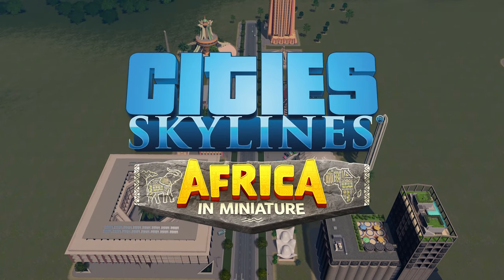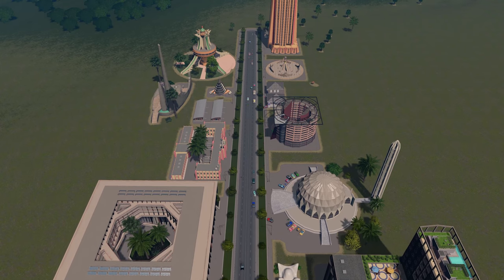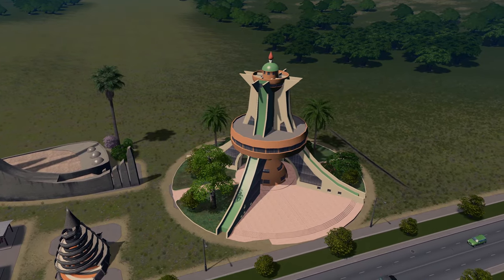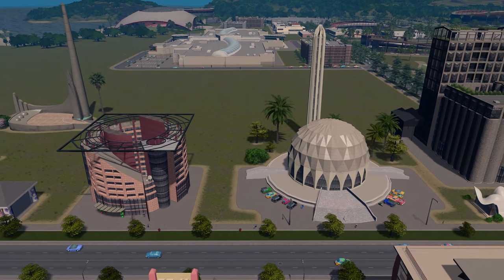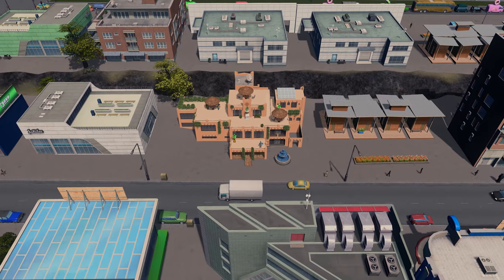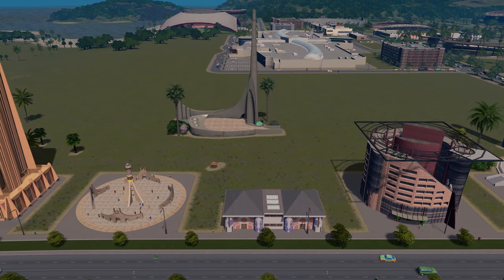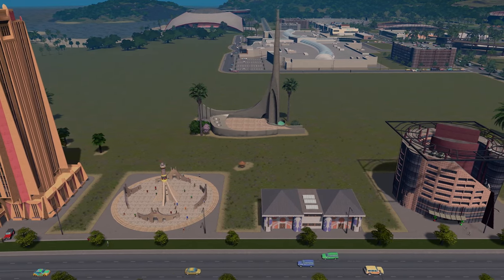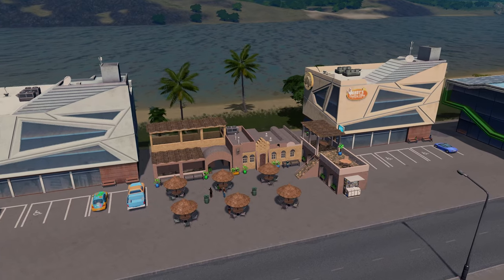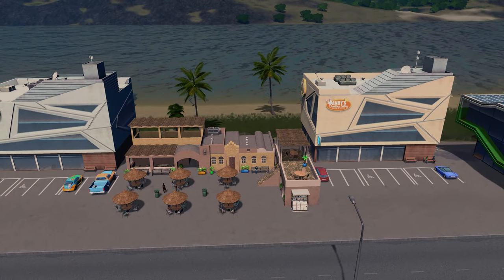Finally we come to the Africa in Miniature content creator pack. We get a fair amount of content including eleven unique buildings, two monuments, two new parks, new service buildings, two new props, and new low density commercial growable buildings. But in all honesty it's a really mixed bag from my perspective. Some of the growables are really nice assets and the African vibe clearly comes through, so the asset maker has done a great job from that perspective.